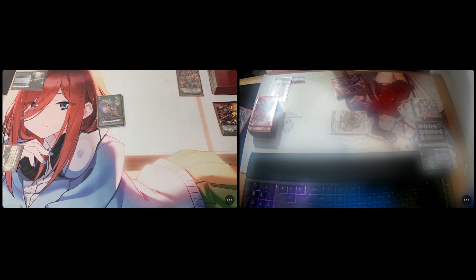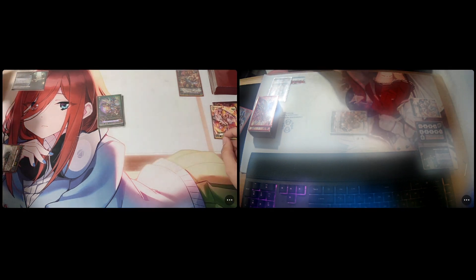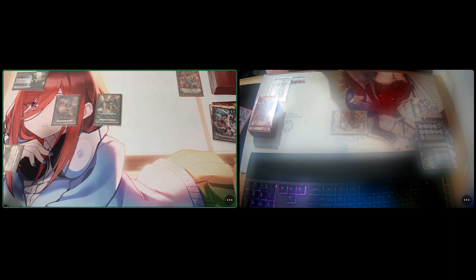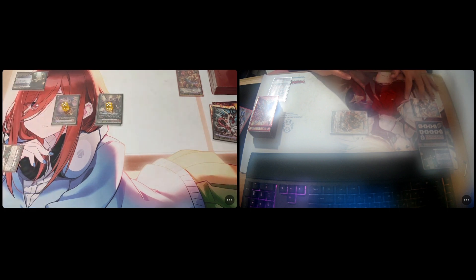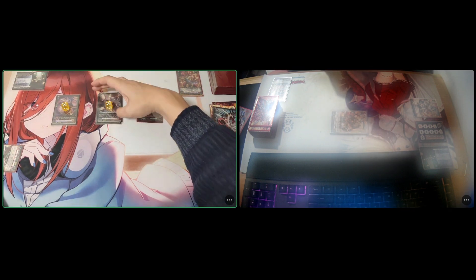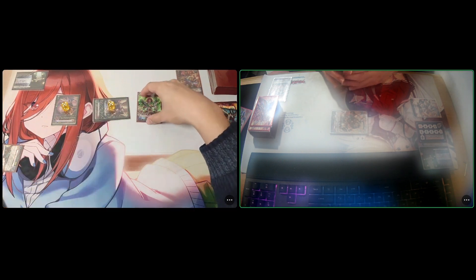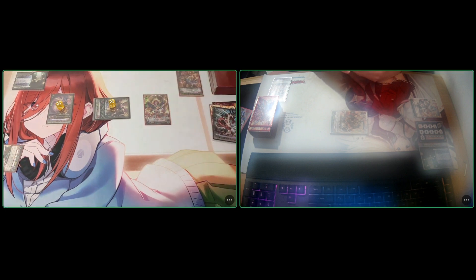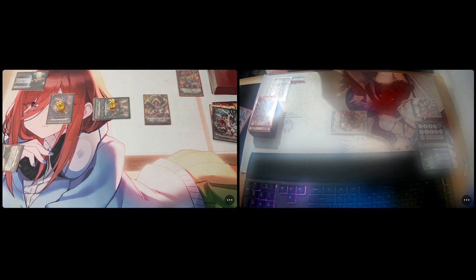My turn — stand and draw. I discard one critical trigger for the ride cost. I ride Dragonic Overlord The End. Home skill recalls the rear guard. Soul Blast one itself and Vanguard gets plus 5000 power. I call to the rear guard the Able of Dust Storm Ethan. Going to battle phase — my vanguard attacks the vanguard 18k. Does your soul have the Overload? No — so he can withstand again, but minus one drive without Overload.